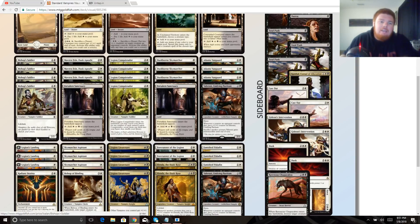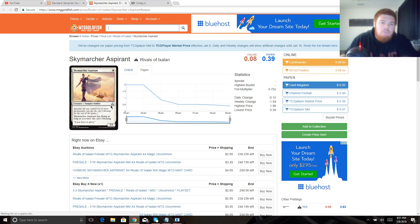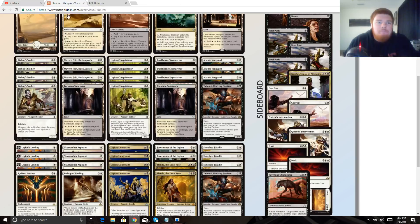We're on three Legion's Landing as another one-drop. Then we get some new cards, first of which is Skymarcher Aspirant — a one-mana 2/1, so we have Savannah Lions. Two-powered one-drops are pretty powerful for what we're doing. If we have the city's blessing it gets flying as well, which we'll be able to have a lot of the time because we're a go-wide strategy with lots of tokens and one and two drops. But mainly we're here for the 2/1 for one mana — we're trying to be aggressive.